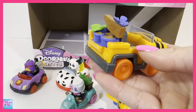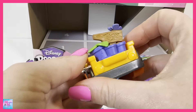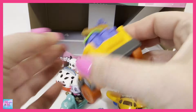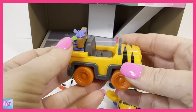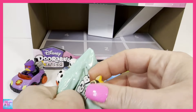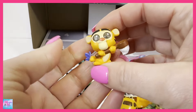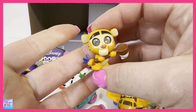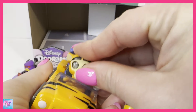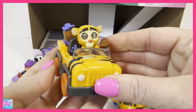It looks like we have Tigger — super cute, little orange car with tiger stripes on there. It says T-I-G-R, so Tigger. Little butterfly on here, it's cute. And here is Tigger — he is always so adorable. I always love all the ones from Winnie the Pooh. This brings back a lot of memories and they're just so adorable. Stick him in his little vehicle, and there is little Tigger.